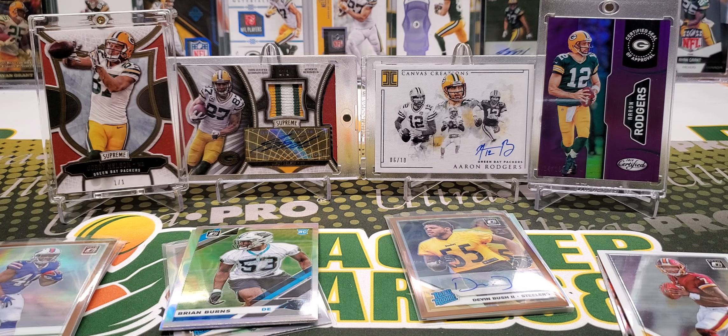All right, final pack, let's see what we get. Another bronze? Tom Brady, Aaron Jones — bronze rated rookie of Devin Singletary, not bad. Little speedy dude right here, not bad at all. And the final card in this is going to be DeAndre Baker.